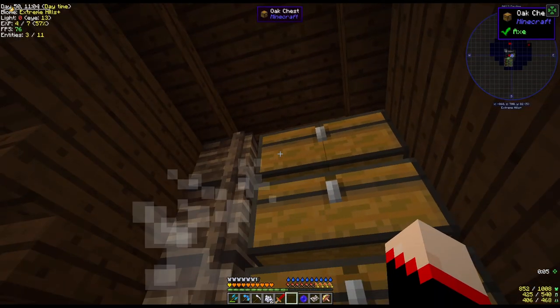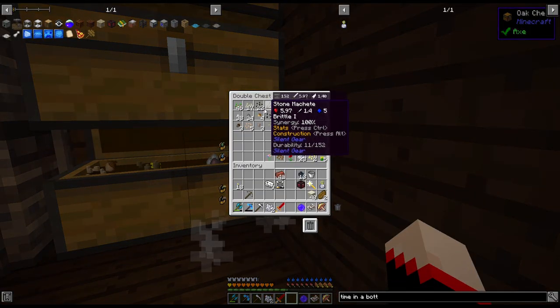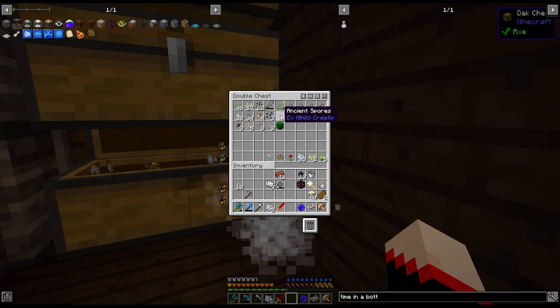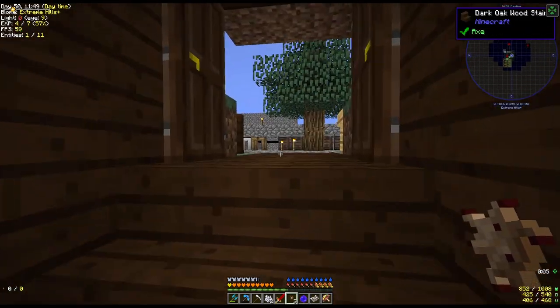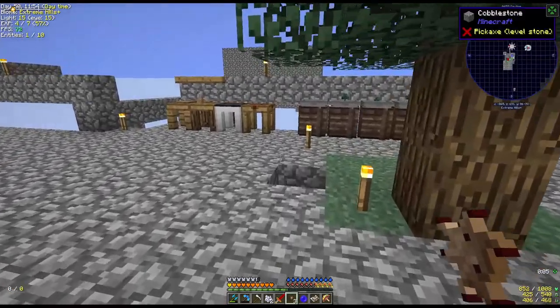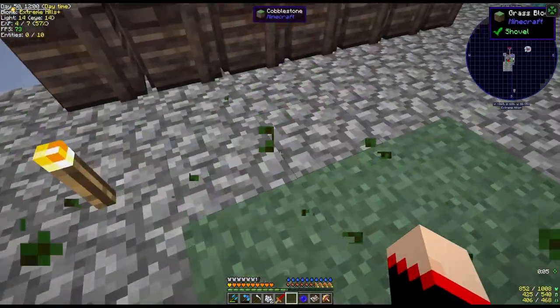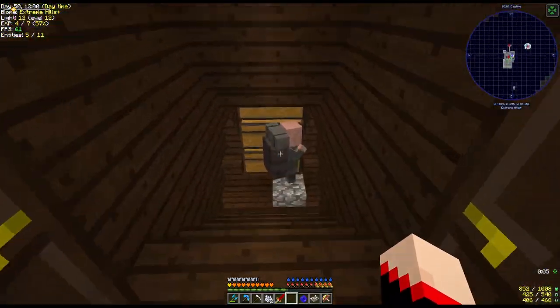What am I thinking? Let's see — darker oak, acacia, potato, spruce, grass, oak... jungle tree! Nice! All right, so we need to do some more storage crates. I can get some more bonsais, okay.